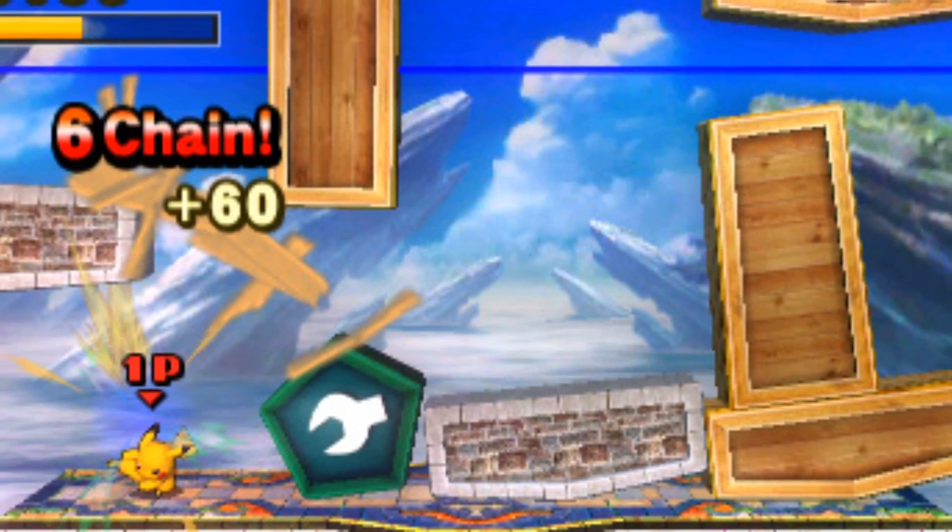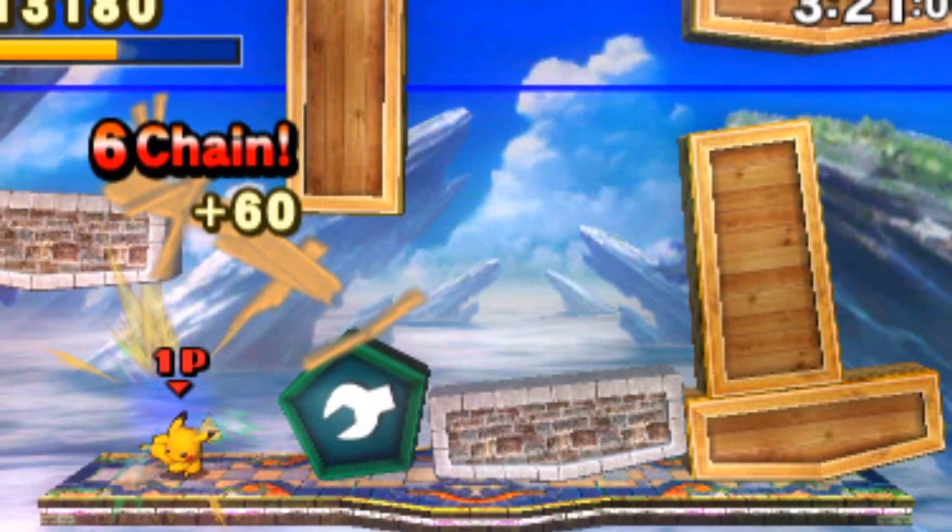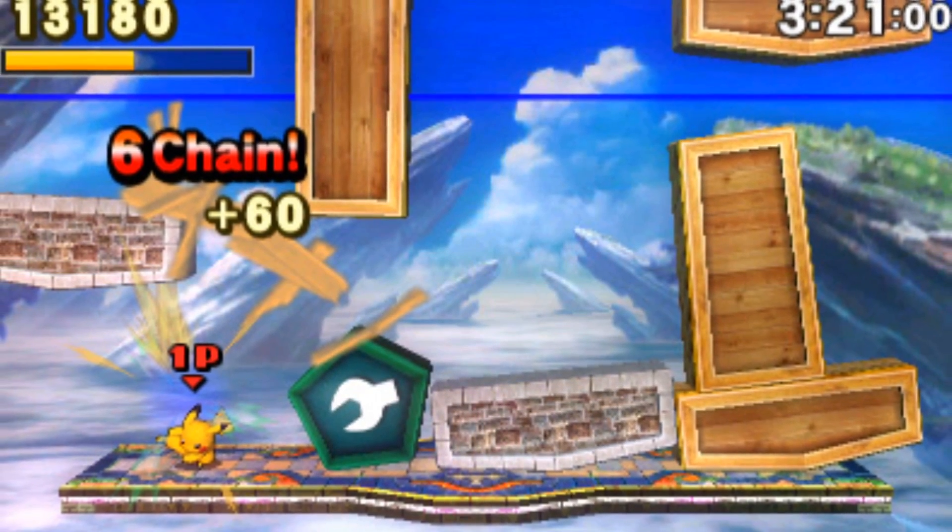Speaking of 3DS modes, there's another one called Trophy Rush. Sakurai says it's a bit different from Coin Launcher in Smash Bros. Brawl. Smash Bros. has always had these really weird mini-games — in Brawl it had the Coin Launcher, kind of like pinball where you shoot balls to collect coins and get trophies, and Melee had a mode where you hit trophies into a little net. This one looks like you'll do a Smash Run-style mode in the 3DS game to get trophies and collect Nintendo history collections.